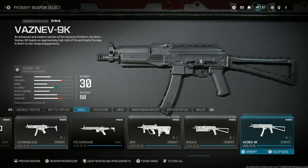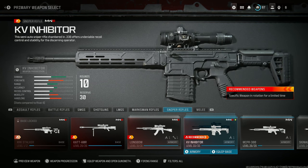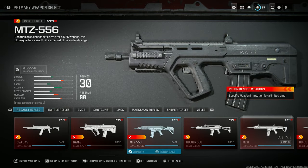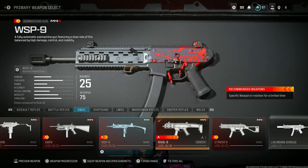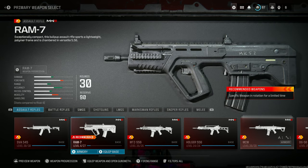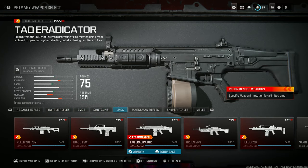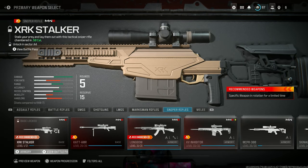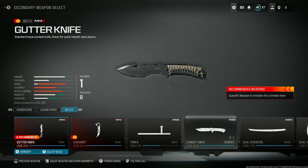I would say level up every single gun in the game first before you even start thinking about doing the real camo challenges. I know that sounds crazy, but some of these guns have like 30 levels — trying to do all that, then stopping and going to the next gun with 28 levels and coming back is too much. Just level up every single gun to max, then go back. That way all you have to do is challenges. Use your double weapon XP. Don't take it one gun at a time because it's going to take forever.